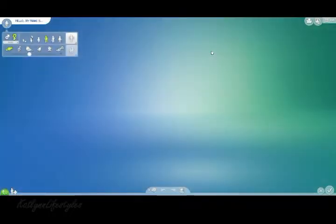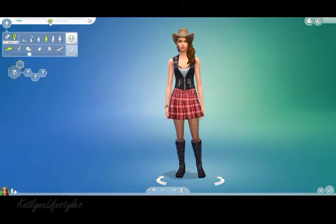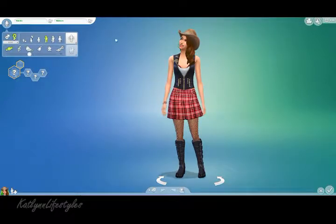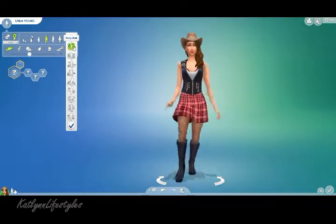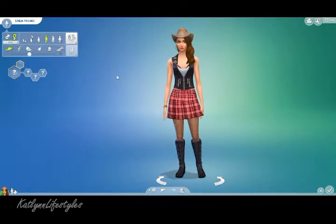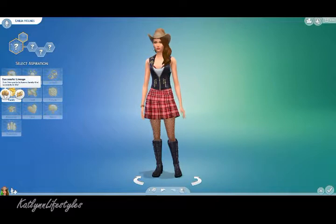Hello everybody, let's start a new game. We're gonna be playing Sims 4. Let's just find a random name for her. Let's go with that. Cash money! We'll do that one. Let's see what her walk can be. Perky. We're gonna try to make the biggest family we can make.